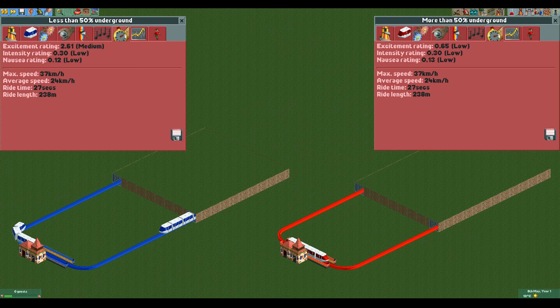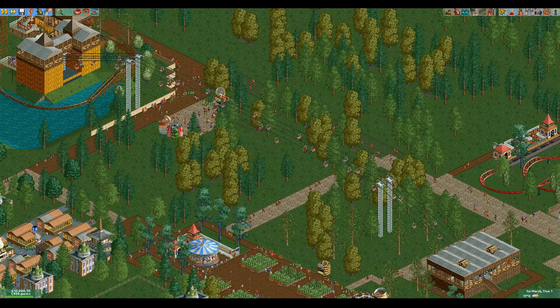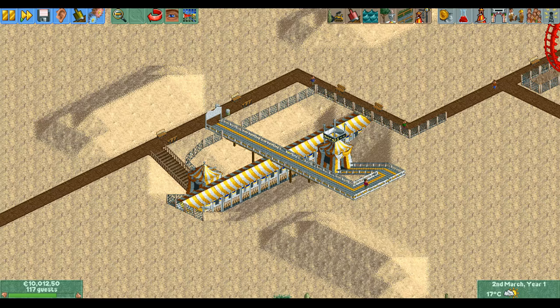Take a look at this example. The blue monorail has just under 50 percent underground and the red monorail has just over 50 percent underground. The blue monorail has a moderate excitement rating of 2.61, which isn't bad for a transport ride, but the red monorail has a very low excitement rating of 0.65, which is almost exactly four times as low. You might encounter this underground penalty fairly often as building transport rides underground except for the stations is quite appealing, and some scenarios like Southern Sands even have it as a pre-built. You shouldn't be too discouraged though, as you won't make much money from transport rides anyway so the excitement rating doesn't really matter.